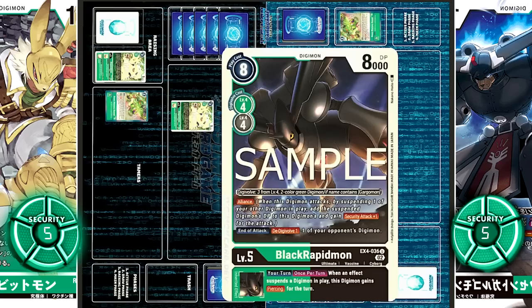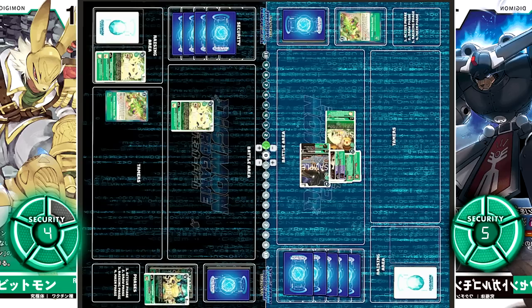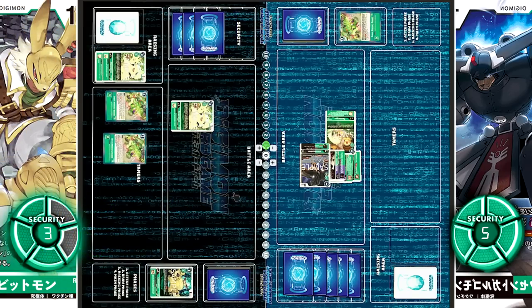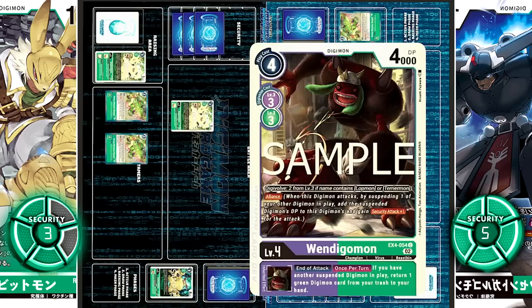With Alliance, this attack resolves at 8k plus 1k DP, a total of 9k DP on two checks. First, the new Lamormon at only 8k — they get through. Second, Green Memory Boost placed in the battle area. At the end of the attack, Black Rapidmon de-Digivolves one opposing Digimon, but Angoramon is already level 3. With Wendy Goemon's Inheritable, at the end of the attack, once per turn, if you have another suspended Digimon in play, return one green Digimon from your trash to your hand — but their trash is still empty.